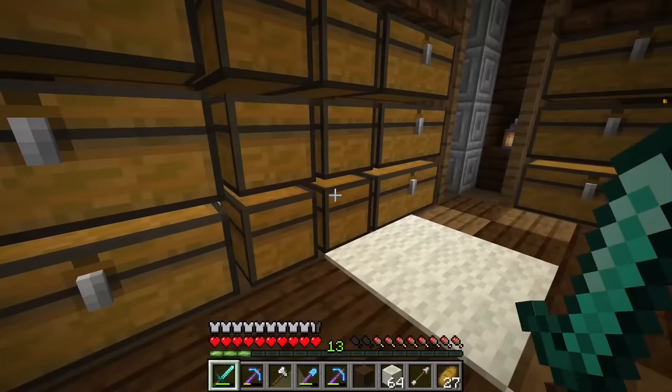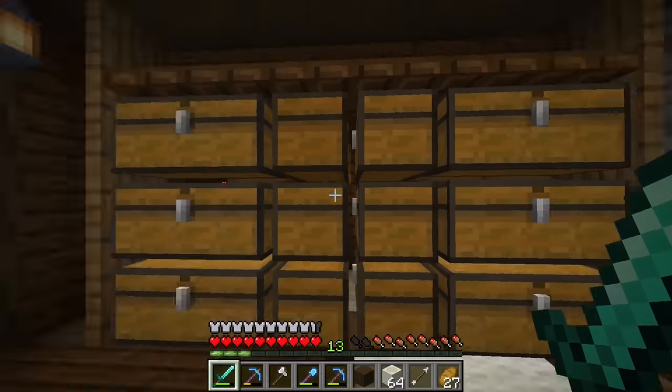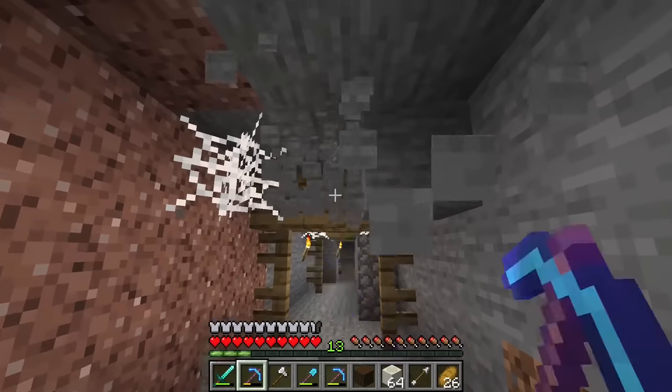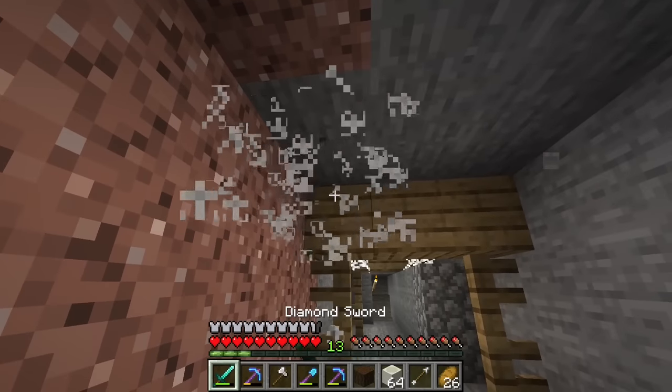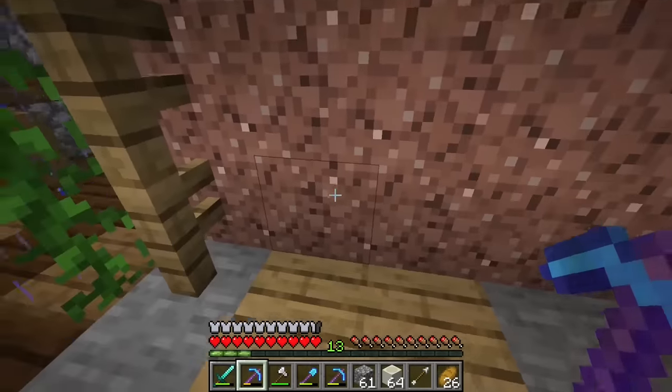Since our stone chests were getting really filled I decided to turn the chests just so we could double our storage space. What I want to do for this is actually very simple — I first want to open this hallway and then I want to dig out these walls.